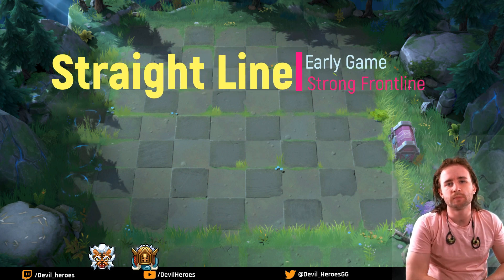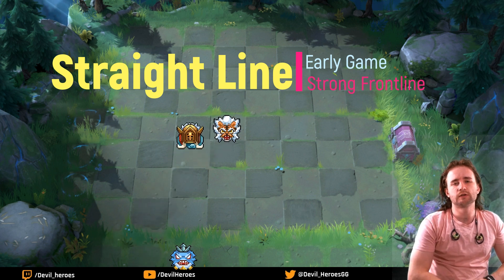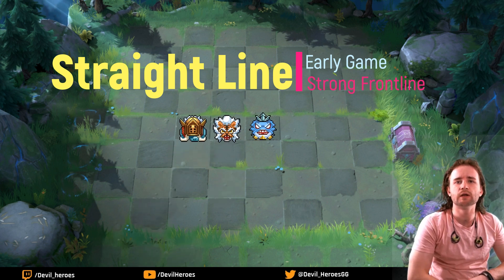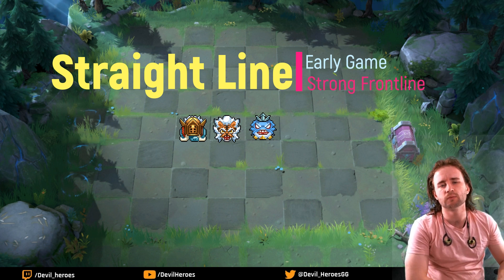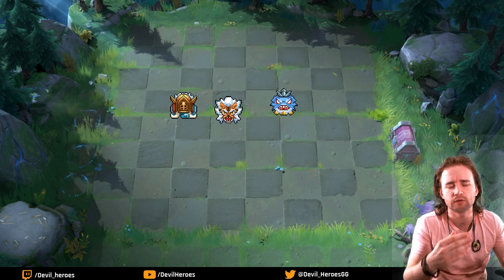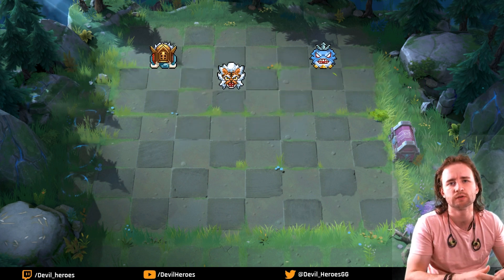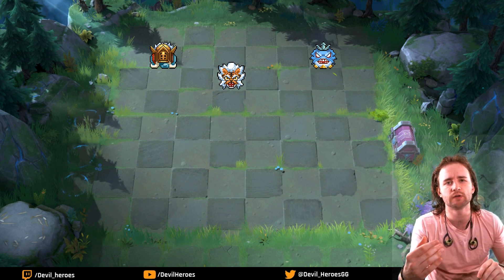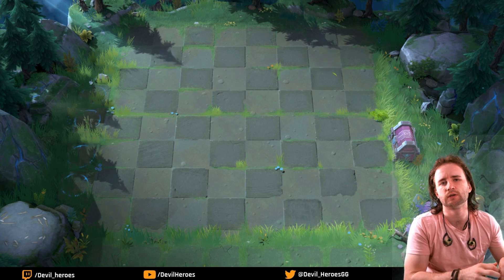The first real lineup we're going to start off with is the straight line. This is particularly strong when you're running lots of front line. Most of the early-game characters are melee, so running the straight line is how you generally start your games. It's extremely effective with melee units because they need to travel before they can start to do damage, so running the straight line anywhere except at the front of the board is not very effective.